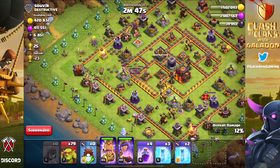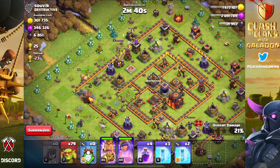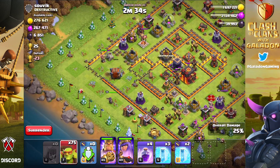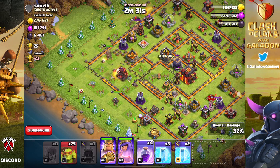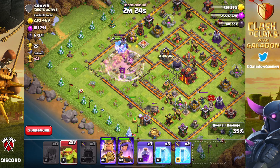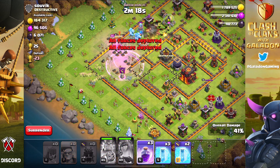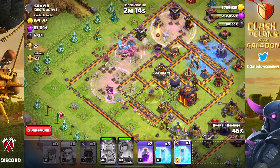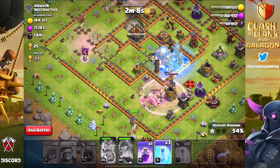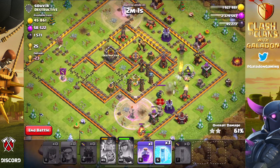Part of the fun is using the log launcher — not necessarily the best siege machine right now, but the most fun. If you aim it at the dark elixir storage, you can usually take that out just with the logs. This first raid, my very first sneaky goblin raid ever, ended up being a bit of a goblin knife. I dropped a few around the outside to pick up collectors, mines, and drills, then poured everybody into the core with a rage spell.